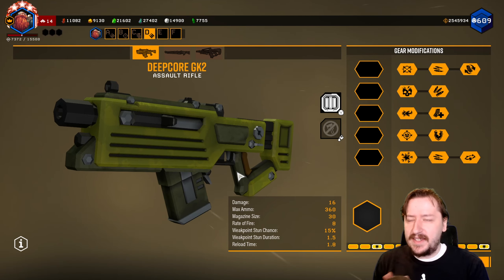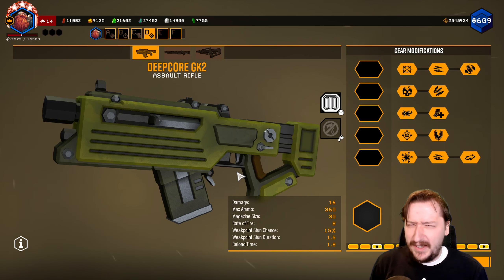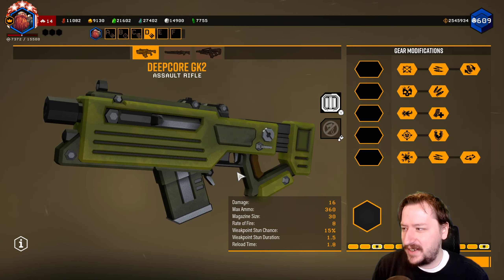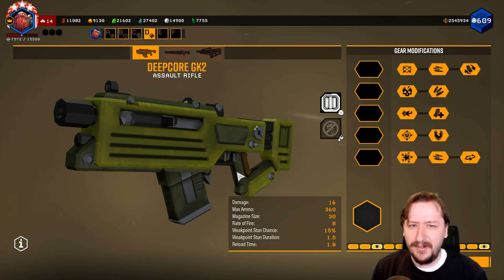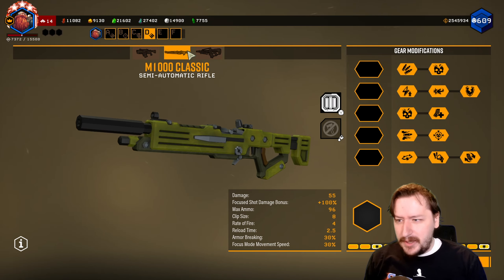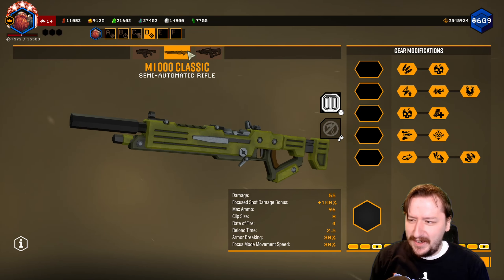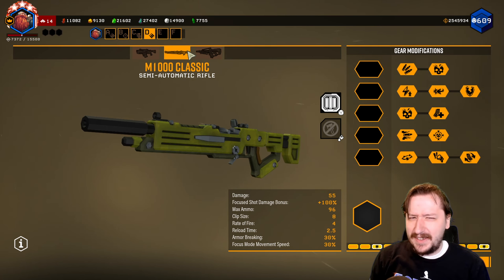Up next we have Mil Spec, which is the current season's framework. Mil Spec kind of varies on different weapons — on some it looks really good, on others it looks a little bit strange. Sometimes it can make the weapons look a little too blocky, and all the weapons seem to have some sort of suppressor or muzzle device on the end, which looks a little odd. On the M1000 though, I think it looks fantastic, especially with a color scheme swap. The base army green color I honestly don't like that much, but the framework itself can look good on certain weapons.